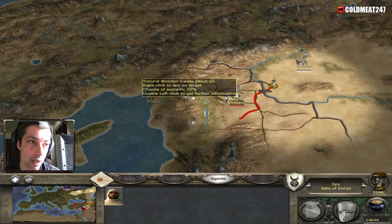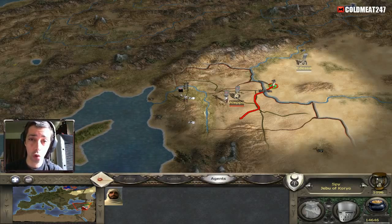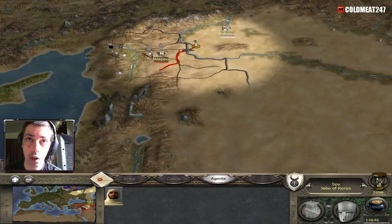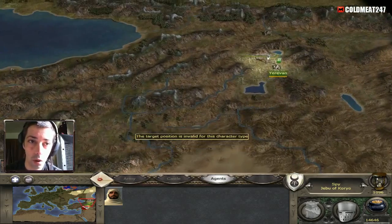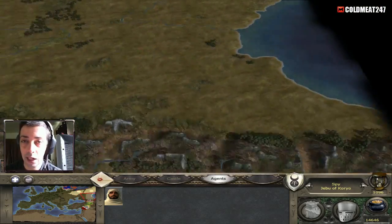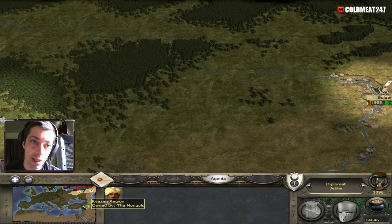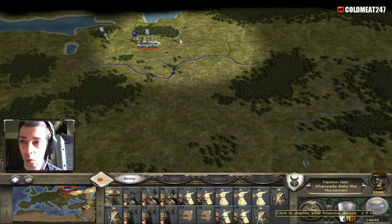My spy is going south because that's what I want to show you guys — the Timurids. If you guys click the link I gave you earlier on Twitch, or if you're watching on YouTube, have a look at the description and click 'see more.' You'll have a link to actually get those files so if you want to play the Timurids, it's a great file for that. You'll just start right here and then you can expand. I never remove fog of war — for me that's cheating.